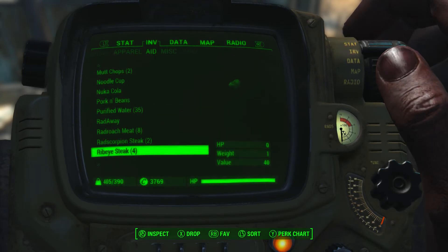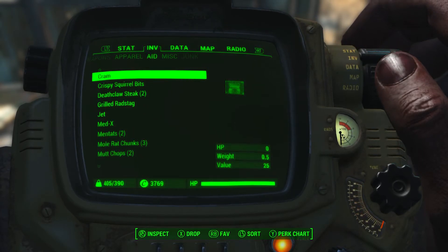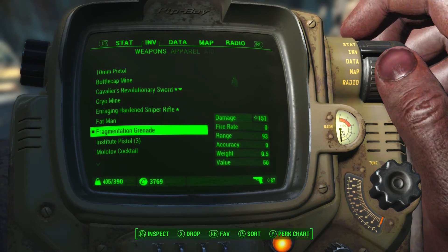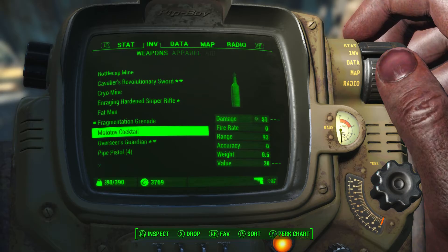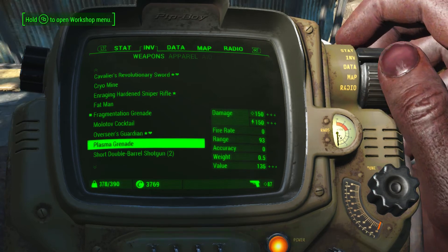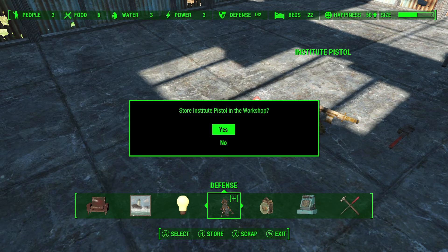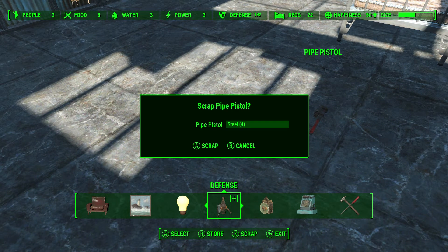I'm focusing on getting to Murkwater Construction and I'm over-encumbered. I'll free up some space. I'll teach you a nifty little trick to gain some extra space in your building size - some people know about it, some don't. You drop stuff like these Institute pistols, drop weapons. Then go into the workshop, press B to store them, and watch the size meter go down.